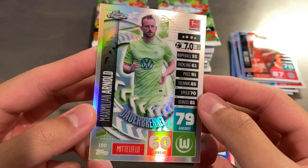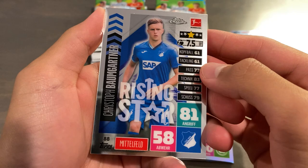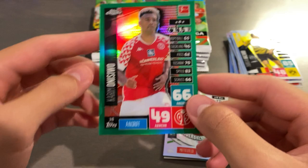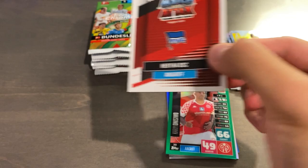Danny Olmo for Leipzig. Leon Goretzka, the German Hulk. And Maximilian Arnold Refractor. Moving on. These packs are actually nice and firm, easy to open, and pretty sturdy, which I like. I do like the design as well. We got Salif Sané for the relegated Schalke, Baumgartner for Hoffenheim, Thorgan Hazard for Dortmund, and a Kareem Onesiwo green parallel, numbered 95 out of 99. So that's an okay one, I guess — not too crazy.